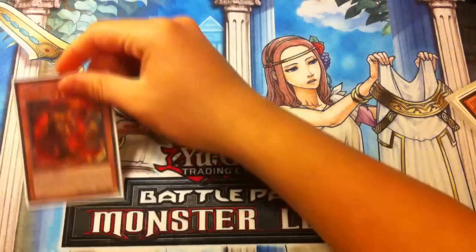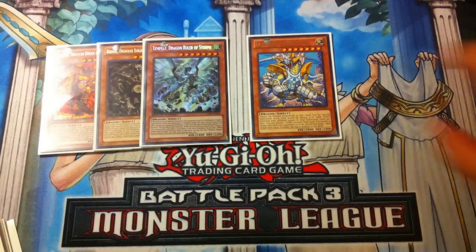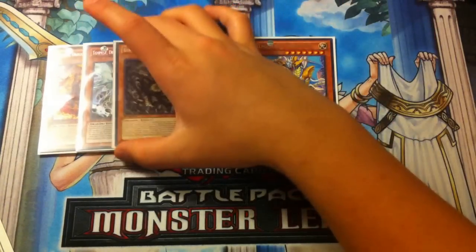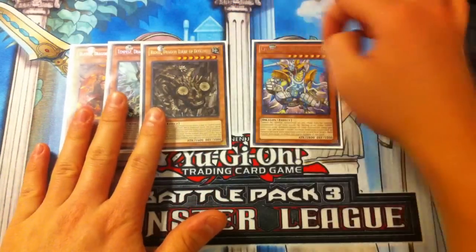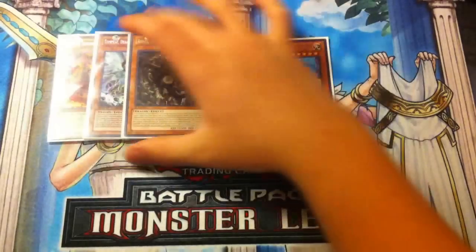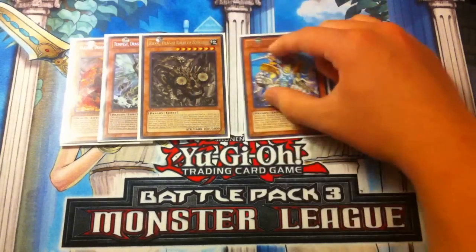Off to our dragons and boss monsters: one Blaster, one Redox, one Tempest, and one Light Ray Diabolos. I used to play two rulers and two Diabolos, but now I like three rulers and one Diabolos. I cut one Light Ray Diabolos for Redox because we play Glow-Up Bulb, and Glow-Up Bulb and Redox combo really well together. You also have more targets for banishing your Eclipse Wyvern and dragons. You can either play two and two — it's up to personal preference — but with Glow-Up Bulb back in play, I personally love to play Redox.